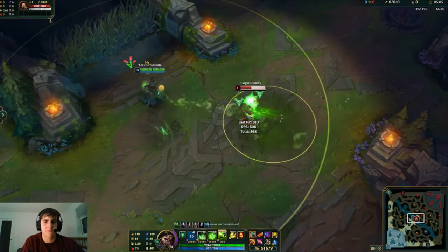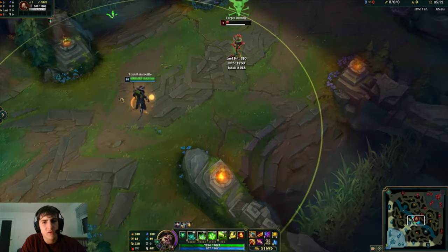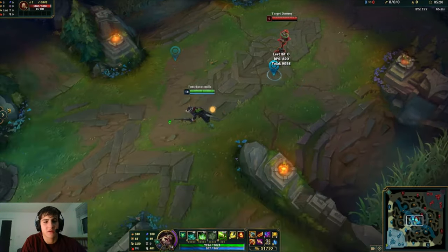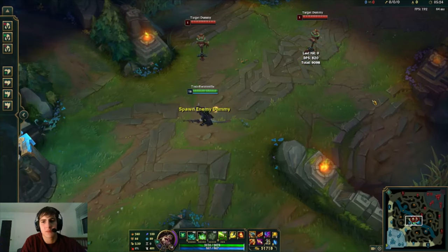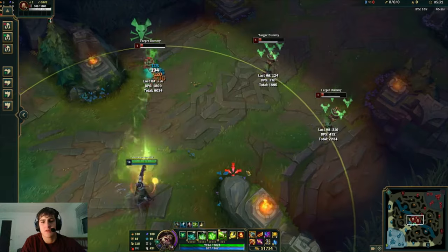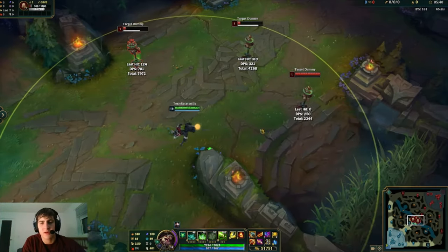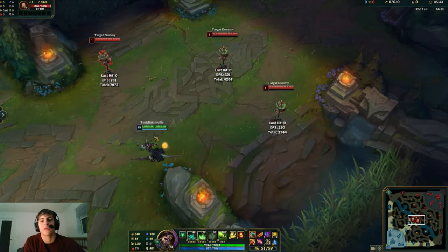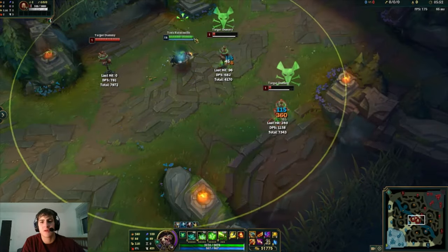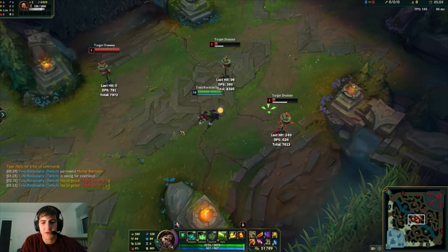When you're in a teamfight, you can proc this, go in, press R, and your T click is right there. What this allows you to do — in case you're not familiar — is just click and it'll automatically target your enemy, so it's super useful and really reliable. When I was learning how to space glide, I was doing it without this setting — that's not what you want to do, because in an actual in-game situation it will never work. Without attack move on cursor, it attacks whoever is closest to you, not necessarily who you want to target.